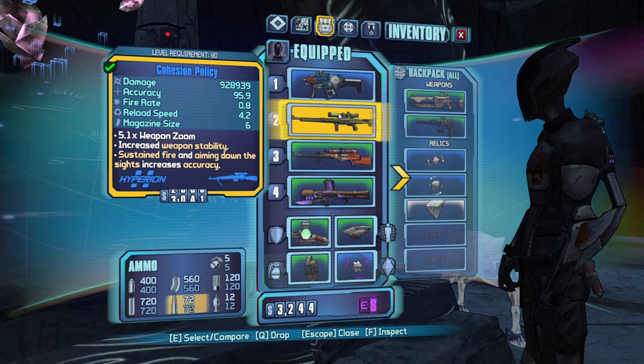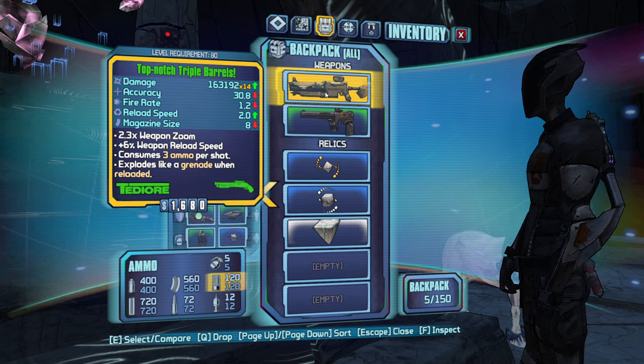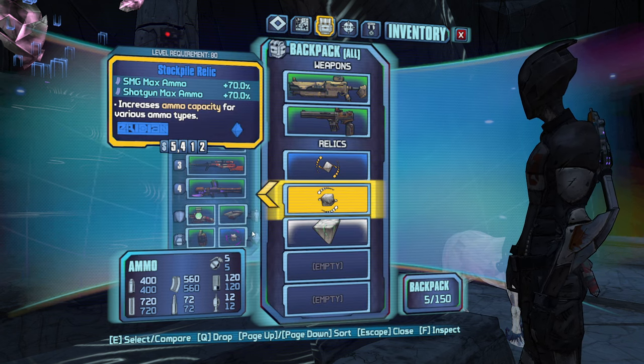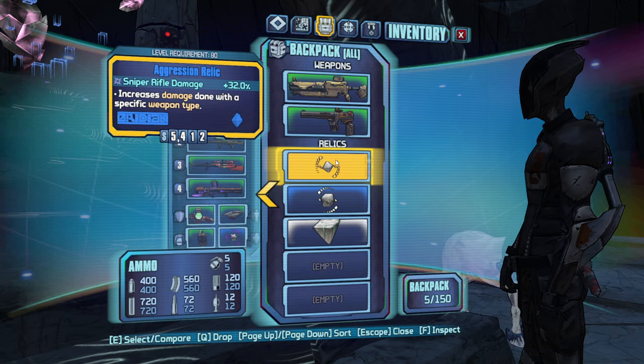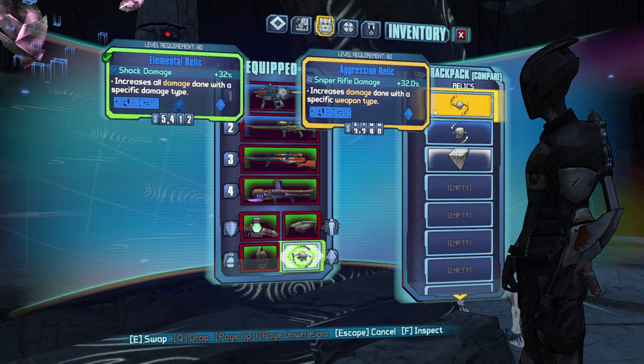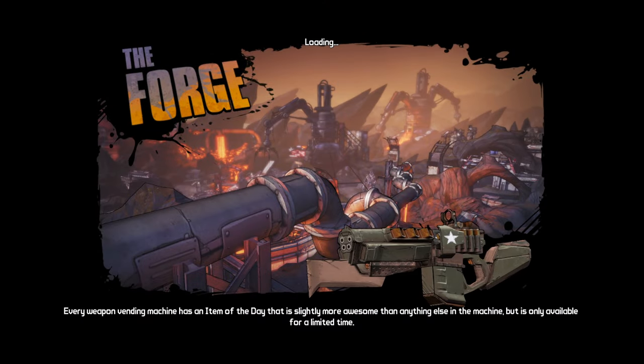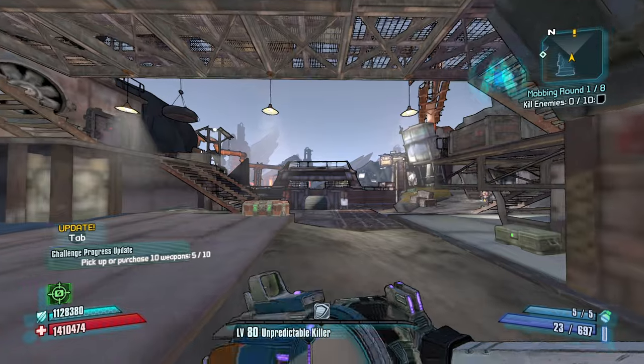So if we can Slag and Death Mark, we'll be doing just fine damage-wise. A couple different snipers should be worth it. I think shock damage might come in handy here. I don't have any shock damage weapons, so until I do, let's just do sniper rifle gun damage. Let's run it.